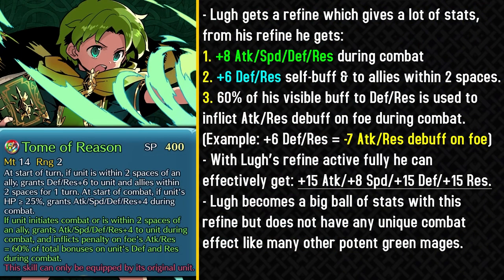The final unit for this weapon refine batch is Lou. He gets a weapon refine which can give him a lot of stats — plus 8 to all stats during combat. He can also self-buff himself and allies within two spaces for plus 6 defense and resistance, similar to With Everyone of Legendary Tiki. That helps with the secondary effect of his weapon refine, which uses 60% of his visible defense and resistance buff to inflict attack and resistance debuffs on the opponent during combat. For example, buffing himself up for plus 6 defense and resistance allows him to inflict roughly minus 7 attack and resistance debuff on the opponent. Collectively with all effects he becomes a big stat ball with plus 15 attack, defense, and resistance.